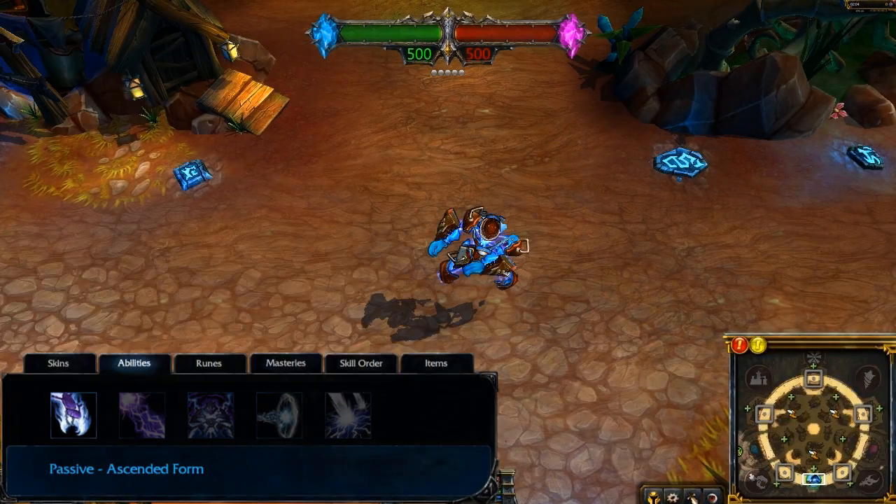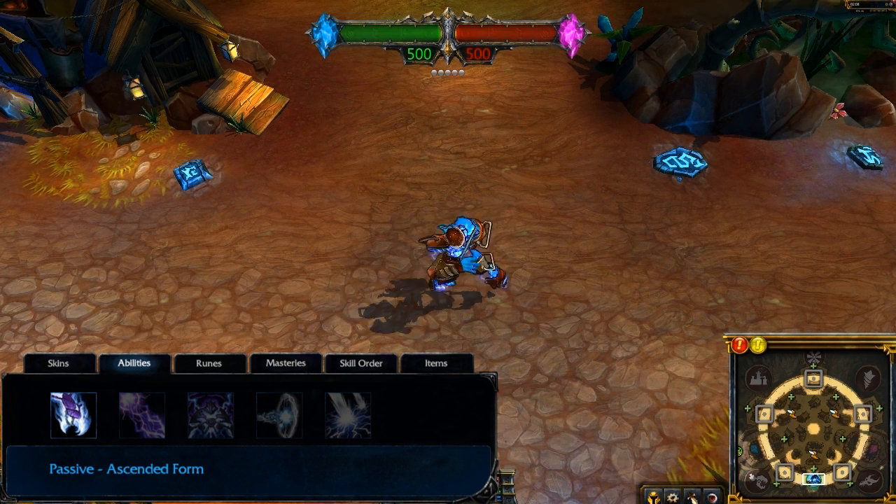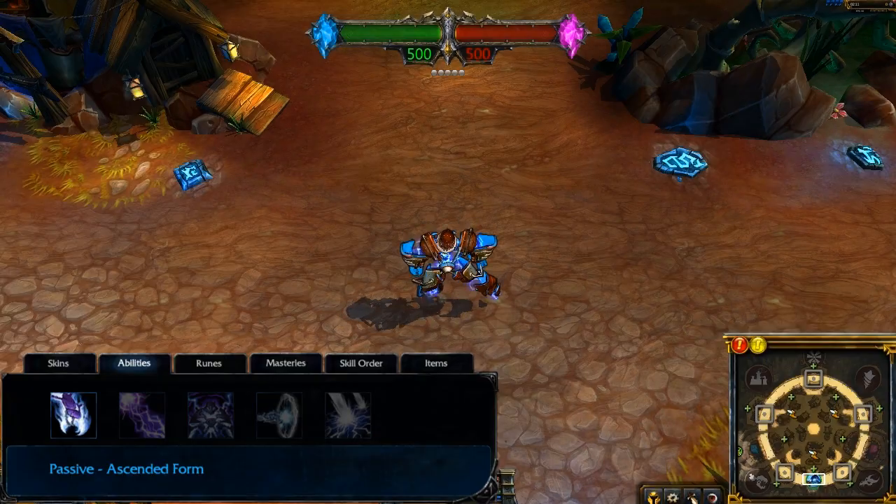Xerath's passive is Ascended Form. A percentage of his ability power is converted into bonus armor, making him naturally durable against physical assailants.